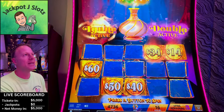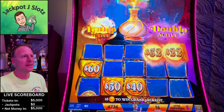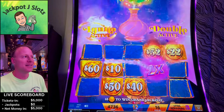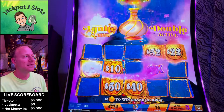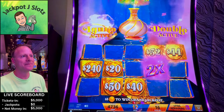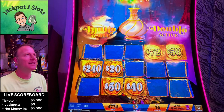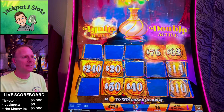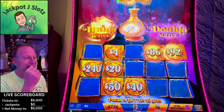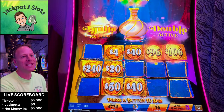Now we got two of them, but we really need to hit that jackpot one — come on! Come on, get us that jackpot. Uh-oh, last spin. Four dollars but it saved us — we get three more spins. 40 bucks, we need that ignite to wake up.